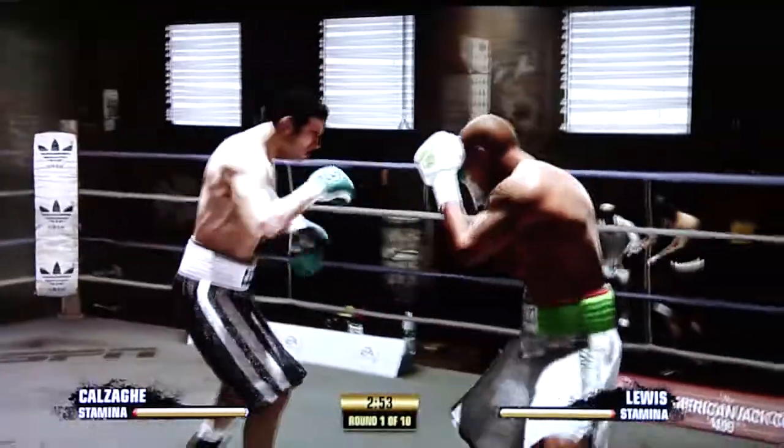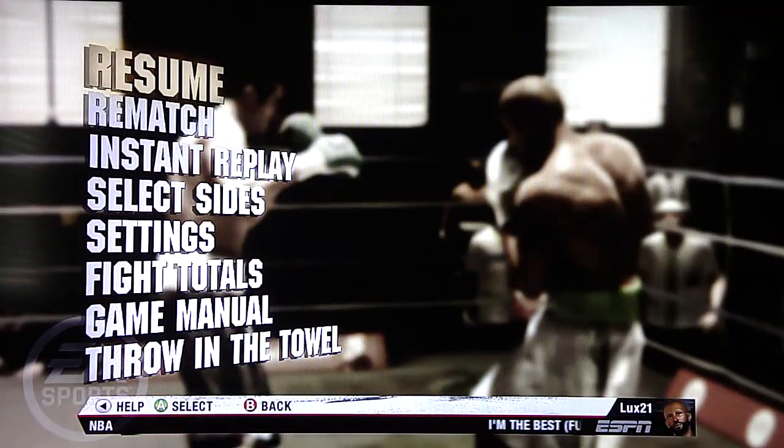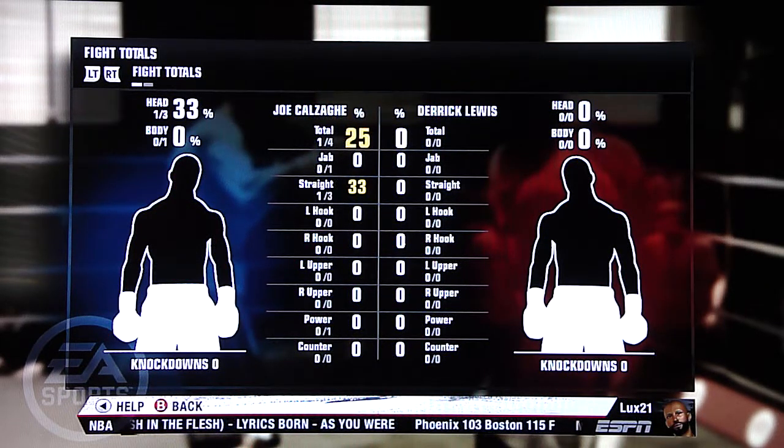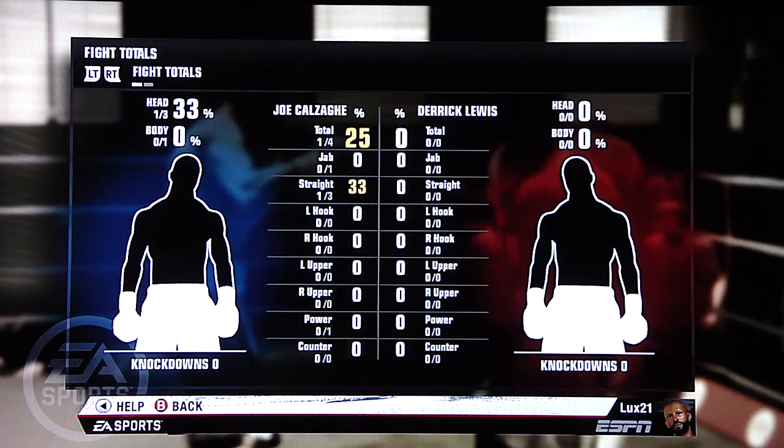So I'm gonna just block. Calzaghe threw three jabs and one right hook it looked like — let me look at the fight totals. Actually, I guess that was three straights he threw and one jab. So in any event, it looks like out of those four punches he's thrown, as you can see at the bottom it shows one power shot. So he's thrown one power shot which in essence should take more drain off his stamina, but you should also be able to see it coming because it takes slightly longer to deliver a heavy power shot in this game.